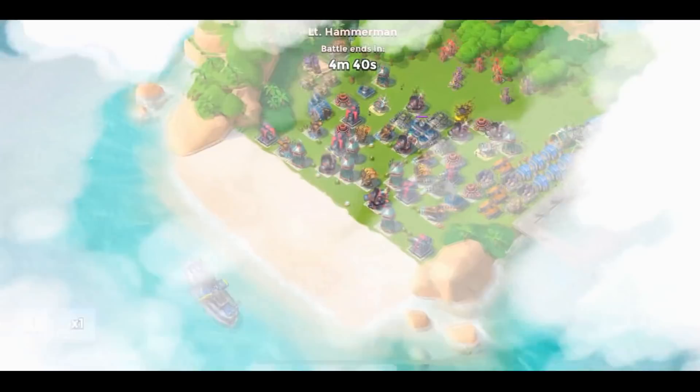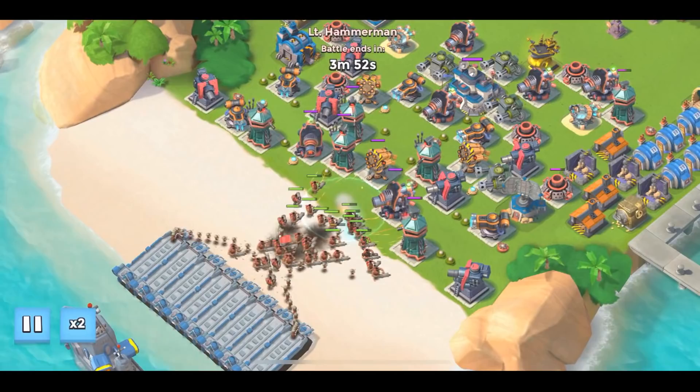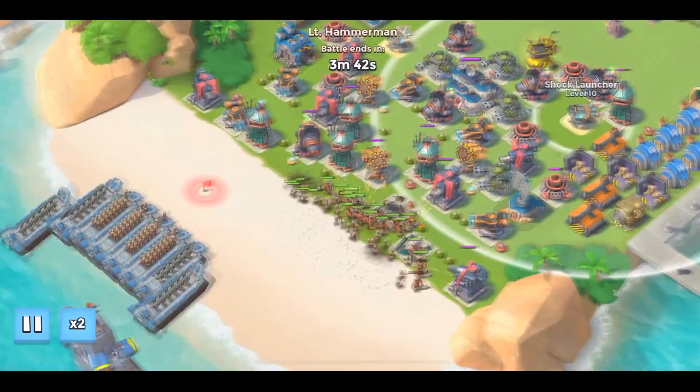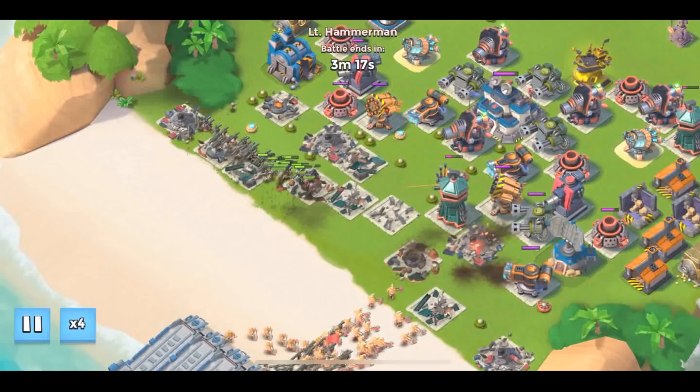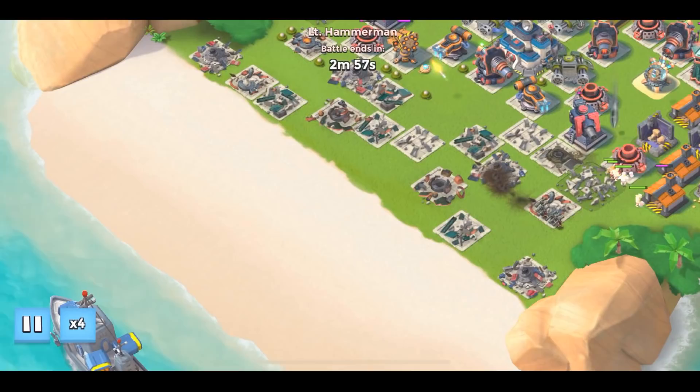That was stage number three. This is stage four. I'm still rocking my normal base design — I haven't even switched to my Hammerman Strikes Back base design yet. I also see a flaw with my base design: that Shock Launcher should be up a tile because you can double-hit it with the Sniper Tower. We don't want that. But I'm pretty sure stage four is going to drop pretty fast — just warriors and zookas for the last couple of boats. That's super easy.